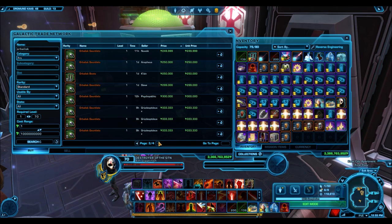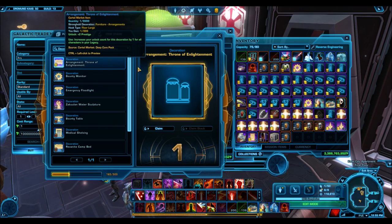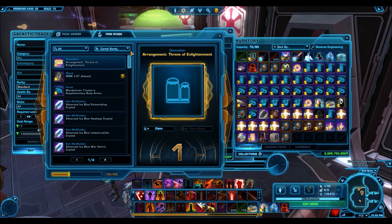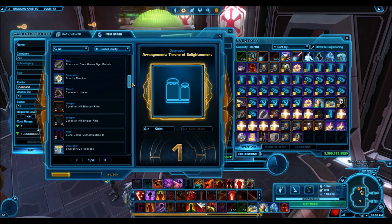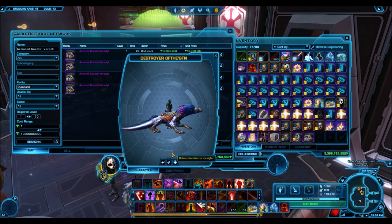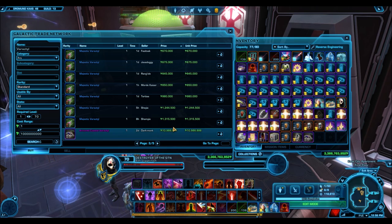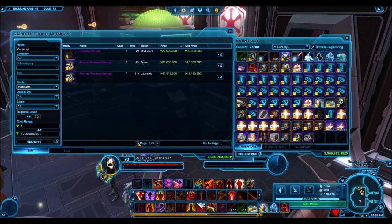As you guys can see, the Orbalisk armor set is not selling for very much — it's only a few select bronze items that actually sell very well. That Varactyl, for example, is probably selling for a few million. The Throne of Enlightenment is going to sell for quite a lot as well. The major appeal of the Explorer packs are things like the Dark Legionnaire armor set and the Havoc Squad — those are what people really want. This Jetpack is up for 25 million, and my experience is they sell for around 15 million credits. That Varactyl is actually the cheapest one on the GTN — I'm surprised they're selling that high. That's a pretty good drop.